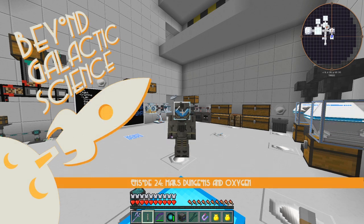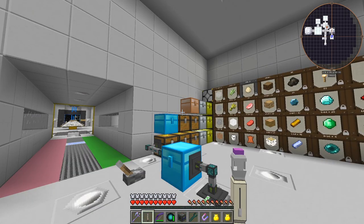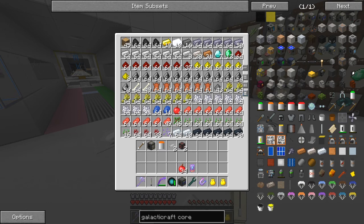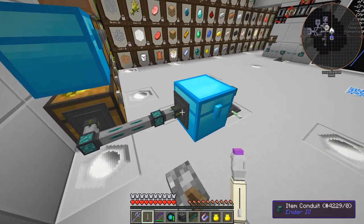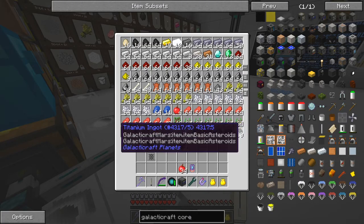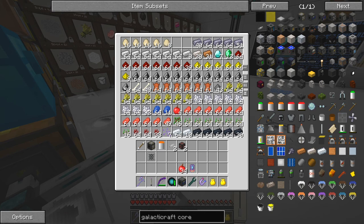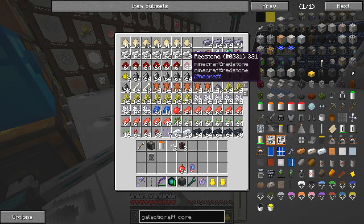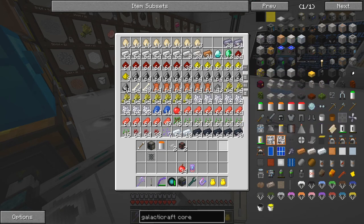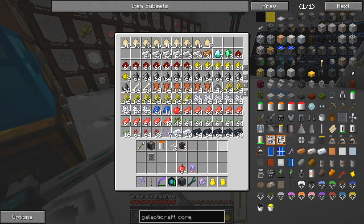Hello everybody and welcome once again to Beyond Galactic Science. At the end of the last episode we did the moon dungeons — today we're going to do the mars dungeons. First I want to have a look at this storage. We'll empty it out, take out the filter — it had speed upgrades and a filter — so everything should remove fairly quickly. You can see there's plenty of meat, seeds, wheat, flint, redstone, iron, aluminium, titanium. Everything seems to be processing nicely. The mine cam seems to work better with double compressed cobble.